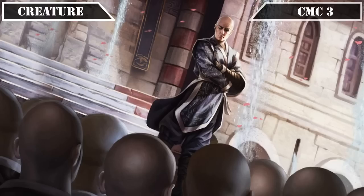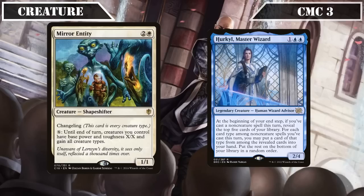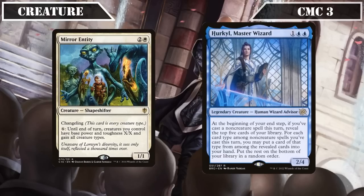We wrap up this slot with Mirror Entity and Herkul Master Wizard. Mirror Entity is a 1/1 with Changeling that lets us pay X to, until end of turn, make all creatures we control base power X/X and gain all creature types — its built-in Changeling making it an honorary tribe member. Herkul is a 2/4 human wizard advisor that, at the beginning of our end step, if we cast a non-creature spell that turn, reveals the top 5 cards from our deck, allowing us to put one of each non-creature card type revealed into our hand if we cast that spell type that turn, making her a tribe member thanks to being an advisor and a passive way to dig for instants, artifacts, and enchantments while keeping our hands topped off for our commander's life gain.